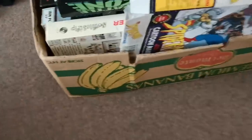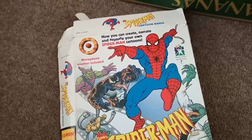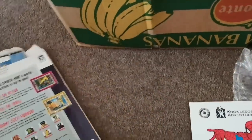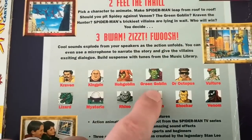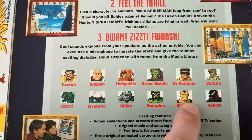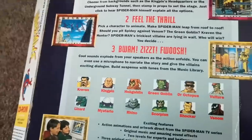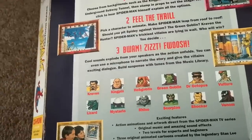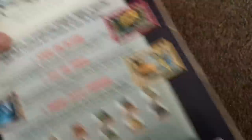There's all my MASK stuff up there as well which I'm still going through. I had this as a child which was really cool — it's a shame the box is so beaten up, otherwise I think I would keep it. But this is a cartoon maker featuring Spider-Man from the Fox Kids show. We've got Craven, Kingpin, Hobgoblin, Green Goblin, Doctor Octopus, Vulture, Venom, Shocker, Scorpion, Rhino, Mysterio and Lizard. Absolutely brilliant — that is so nostalgic. I would love to get one of these in better condition; I think I would end up keeping it for myself. So this is game number 19.